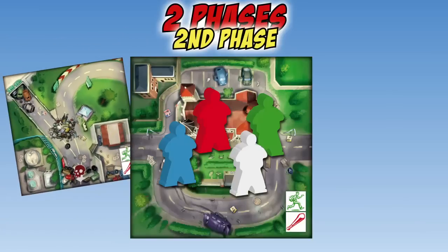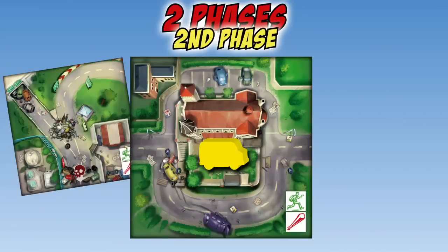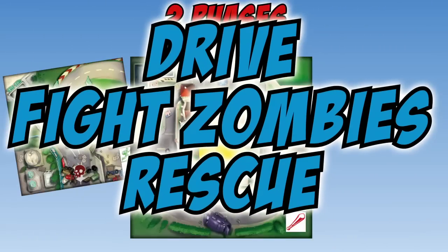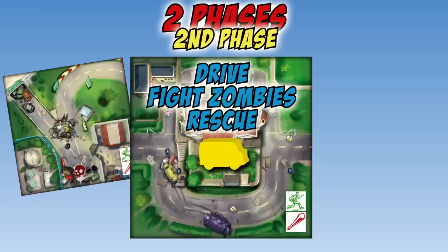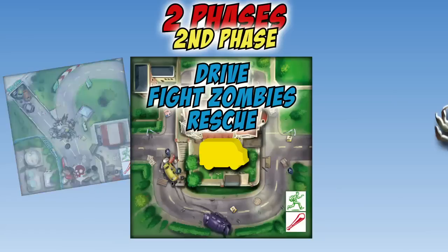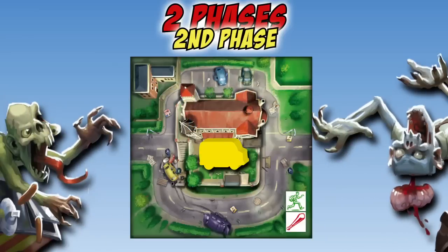During phase two, players remove their pawns and the van pawn is placed on the church tile. Collectively, players decide which of the three actions offered they want to perform as a group of survivors in the van. During both phases of the game, there are always zombies to fight — keep them away from your only safe haven, the church.